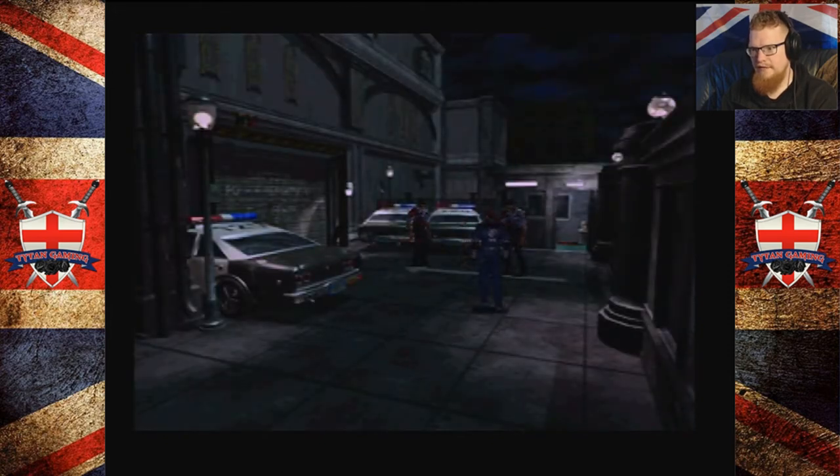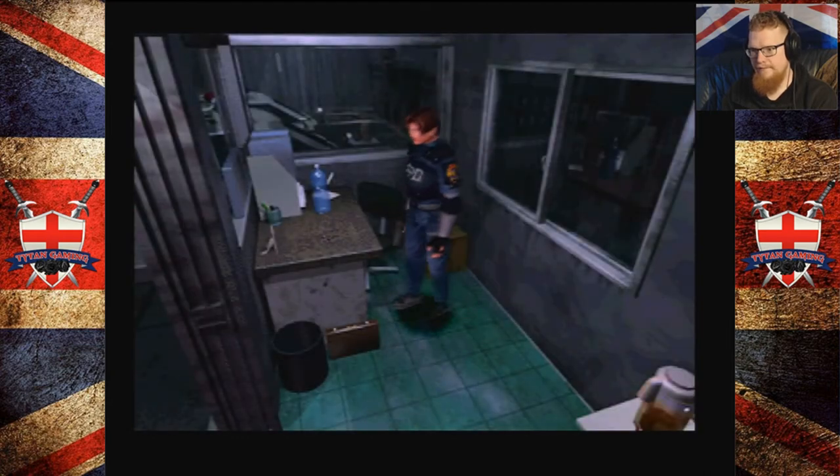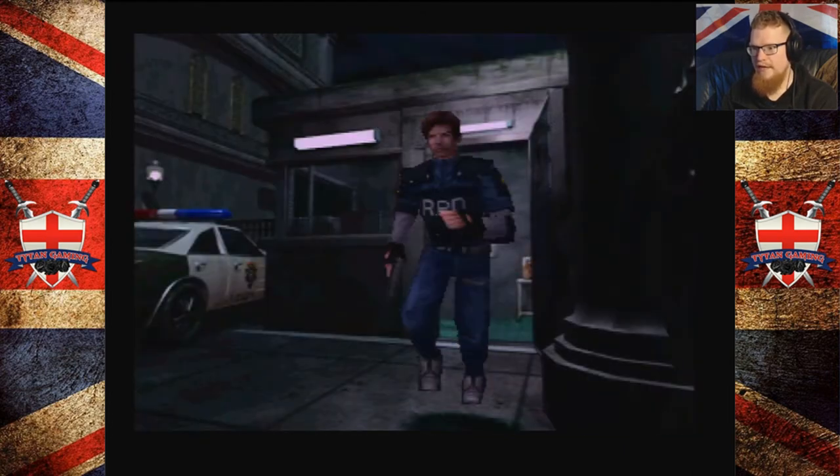Let's try and get these guys over here. Let's get in here because we need a key. Will we take the cabin key? Yes, I think we will — probably a good idea to have that. Let's wait for the bloody mutants. He's like chilling out over there — you stay there mister, I don't want no trouble from you. We chucked the key away — we don't need the key anymore.